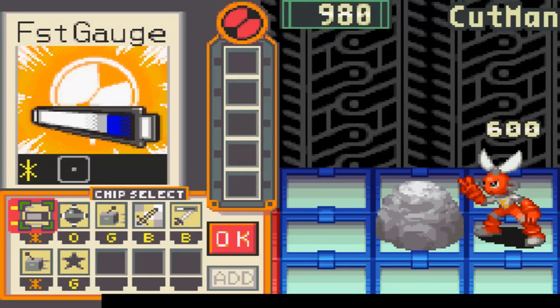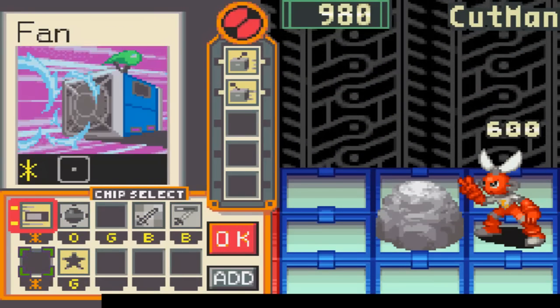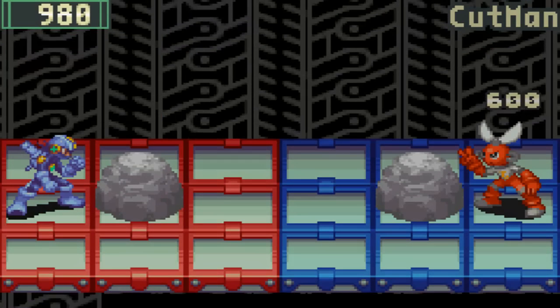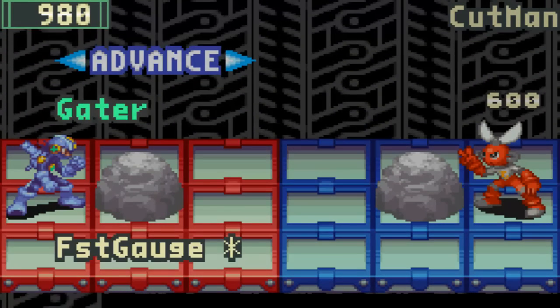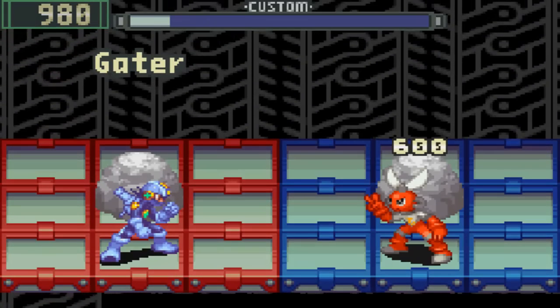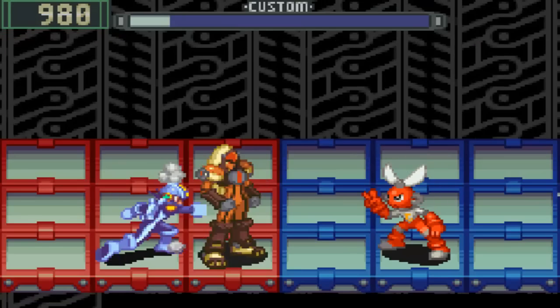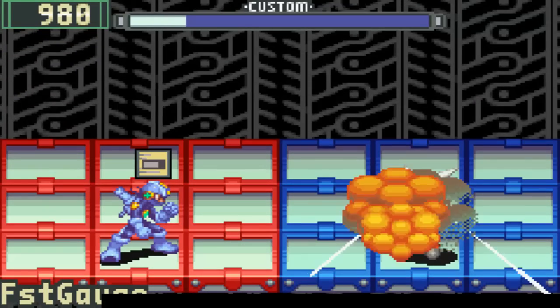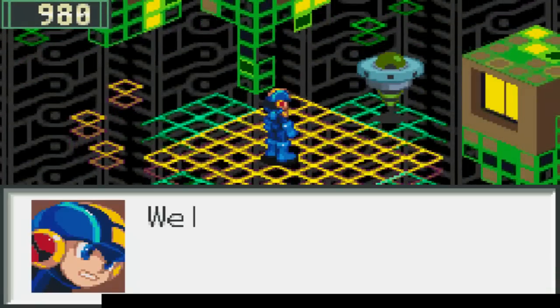And now, Cutman. I'm sorry — that's pretty messed up, Cutman. Some stuff just has to happen. Somebody just has to die, and it just happens to be you this time — even though it was you last time we fought. Just don't even worry about it. Just know that your sacrifice was in vain.